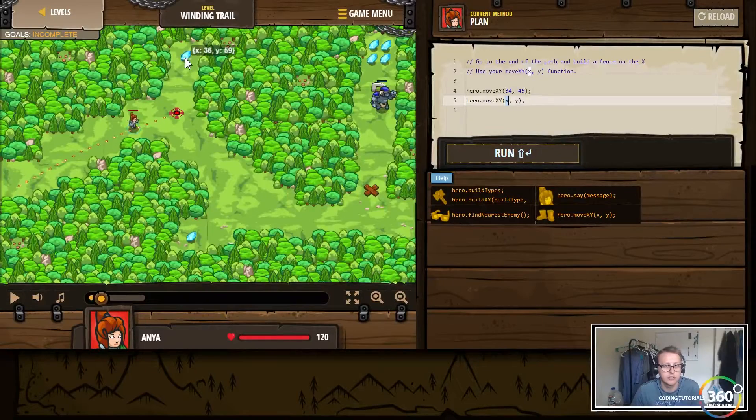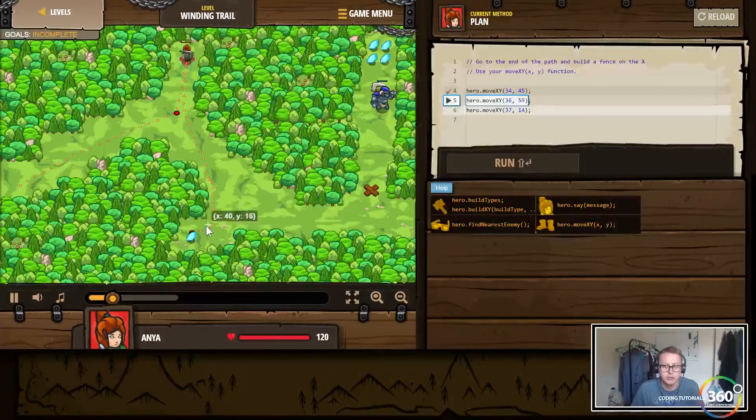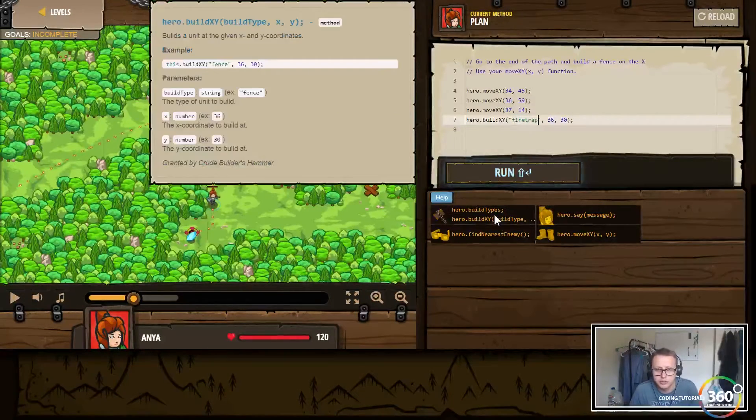We move to 36, 59 and then next we move to 37, 14. Let's run this to make sure we're doing things correctly — she should move up then move down. Then we'll pause and use hero.build(x, y), except instead of a fence we want to build a fire trap. Let's check if it's capitalized — 'fire trap'.